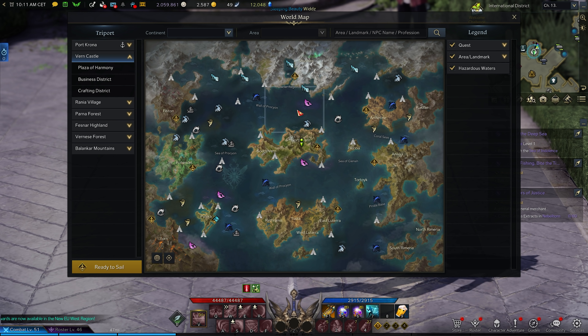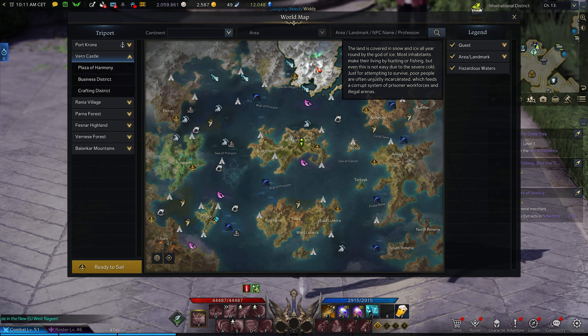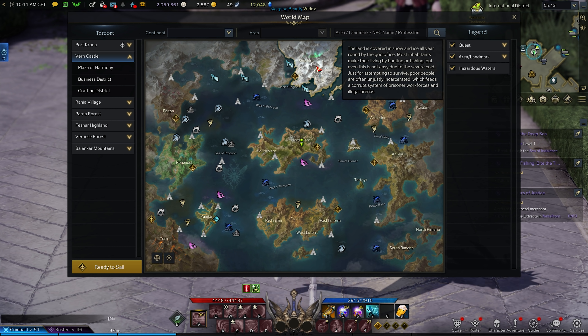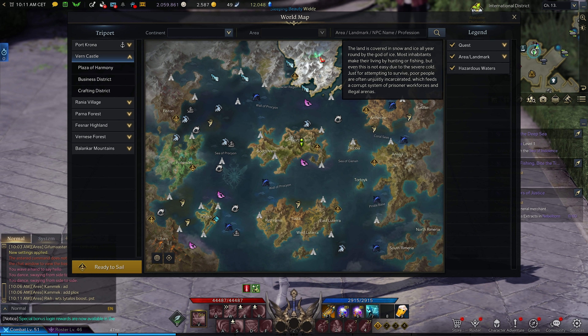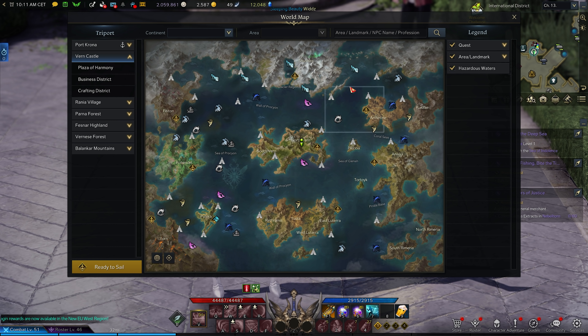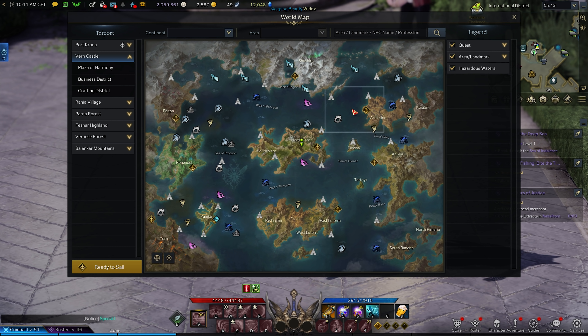When North Verne is cleared, your next step is Shushire — you do the same thing, the blue world quest. When you're done you'll get your awakening skill and your level 50 skill (in my case as a Death Blade, that was Void Strike). On top of that, clearing Shushire gives you a full tier 1 gear set at 301, which puts you right at the start of the end game.